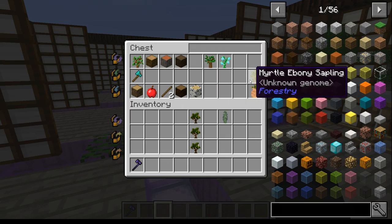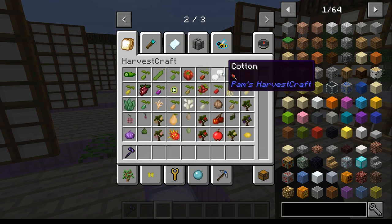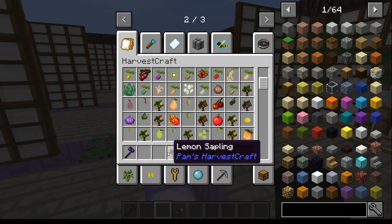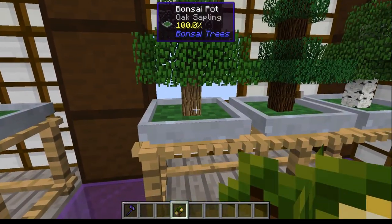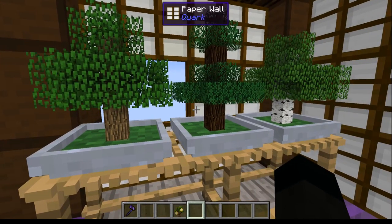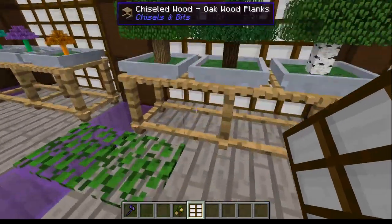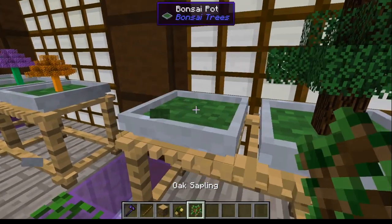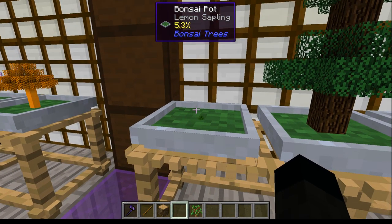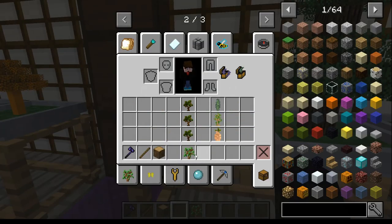These are Pam's HarvestCraft trees. It didn't initially seem to work with the crop fruit-bearing trees, but trying a lemon sapling - actually, it is working. So it does work with Pam's fruit trees as well.